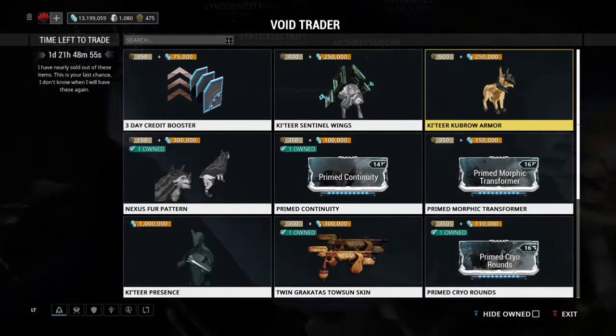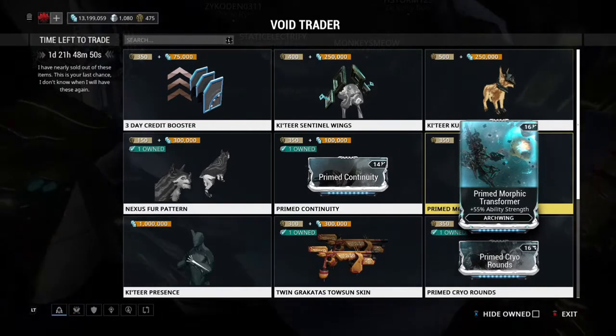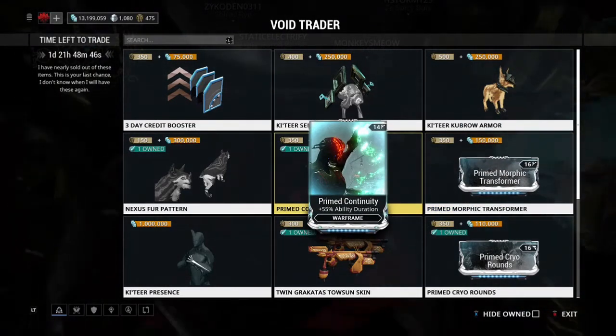Katir Kubar armor — sure, why not? Prime Morphic Transformer: I bought this today, but I would say get it eventually, but it's not a big rush.